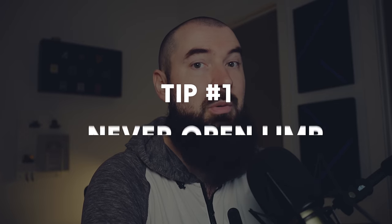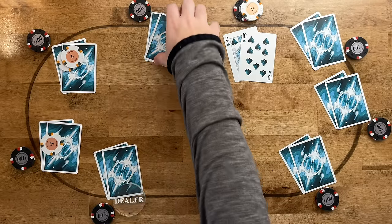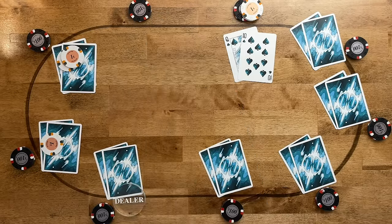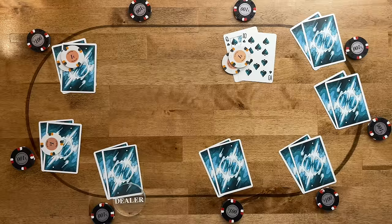Tip number one is simple: never open limp. If you're open limping at all, if that's part of your poker strategy right now, just stop immediately. To be clear, I'm not saying don't limp at all preflop — I'm saying do not open limp. An open limp is when you are the first person to enter a pot and instead of raising or folding, you just call the big blind.